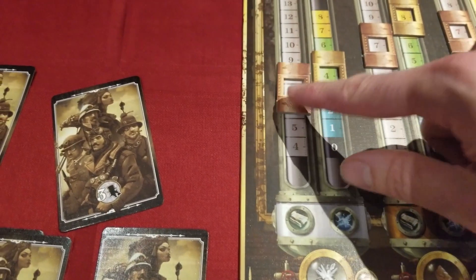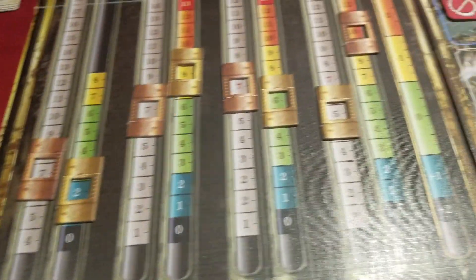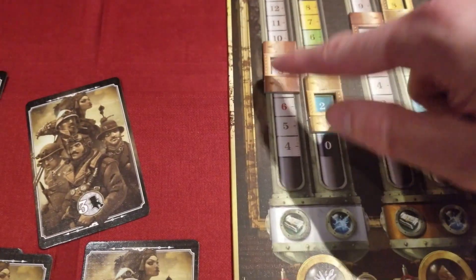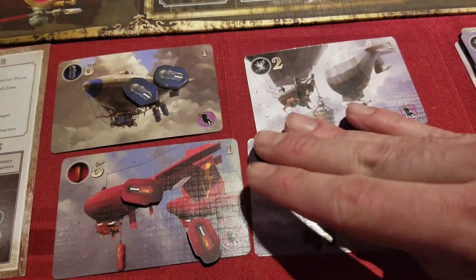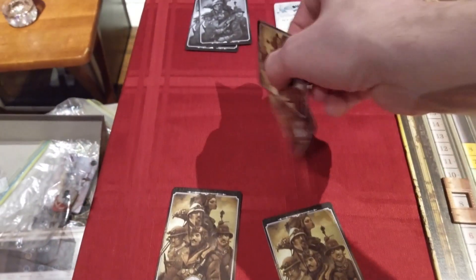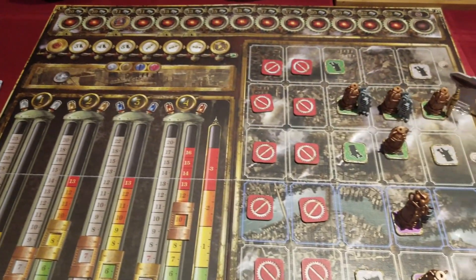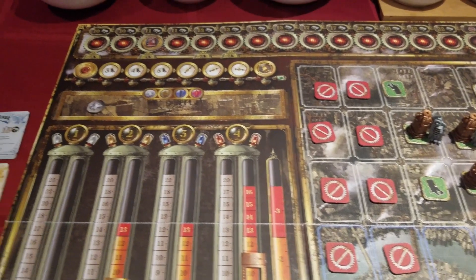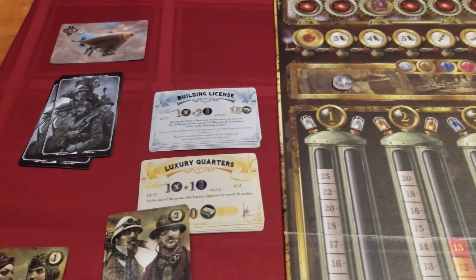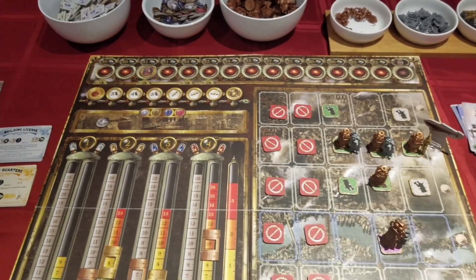A player can manipulate the market in their favor while also crippling the efforts of another. The game notably lacks any form of trade, relying on the supply-demand market scales to determine value. The final maintenance phase reduces the price of ore and energy to supply the market with tanks for the next phase. Players return their specialist cards, the turn marker advances, and the round restarts. Money is everything — you gain money for acquired resources, licenses, land claims, and money in hand. He or she with the most money wins. Just like in life.